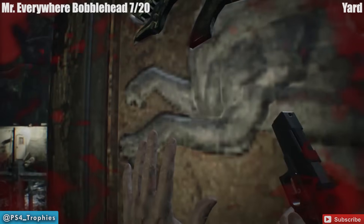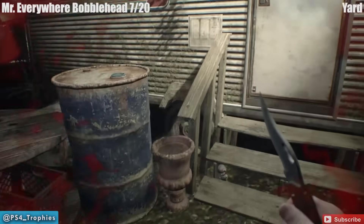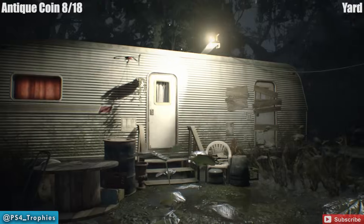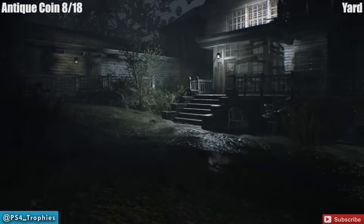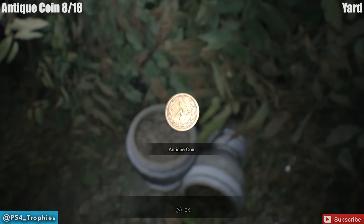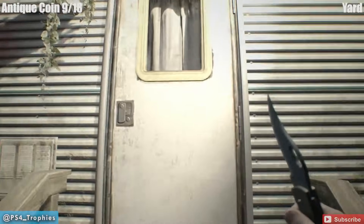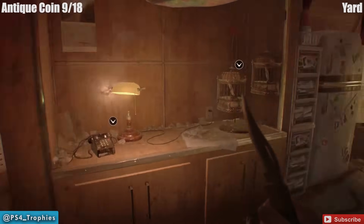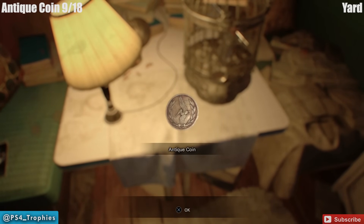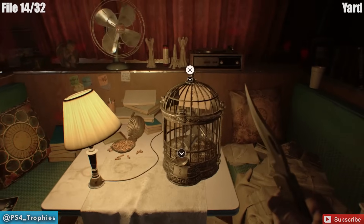We're going to find another bobblehead outside in front of the trailer. I'm actually passing a coin as we speak — we'll go back and get that in a second. Right here underneath the steps to the trailer — it's right there in the yard. We've actually left the main house. Let's go back towards the main house — I walked right past the coin, so we're going to go back and get it right here in the pot. Back in the trailer there's an antique coin you can't miss — this is where you can spend your coins to unlock steroids or increased reload speed or get the gun. Right in front of that cage is the antique coin on the table, and just to the left of that on the wall is file number 14.